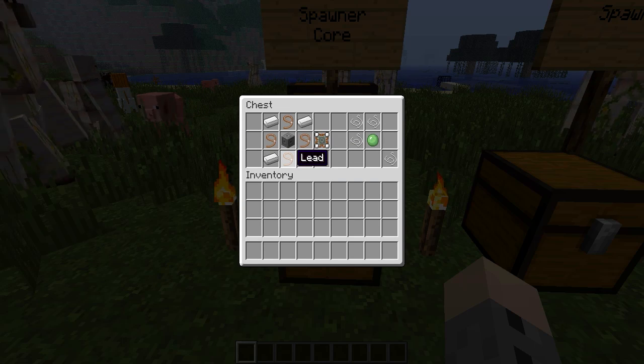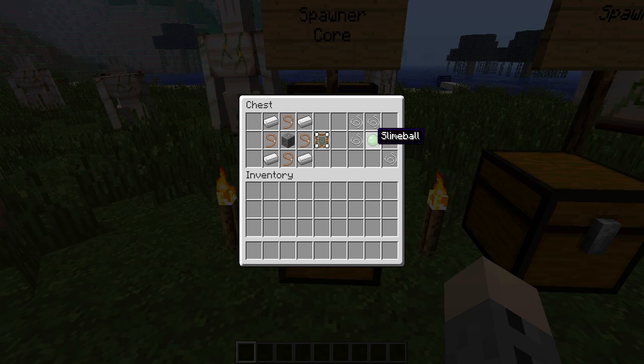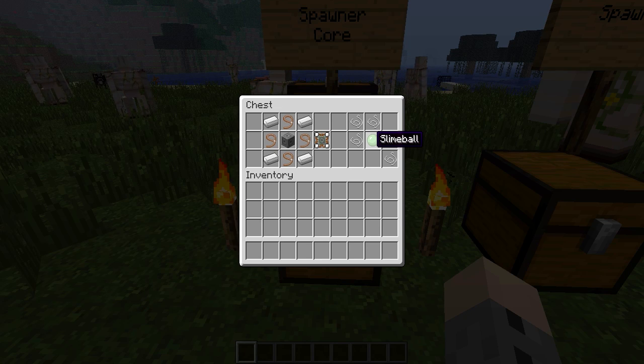In case you've forgotten how to make a lead, it requires four string as well as a slime ball and you are given two leads. So you are going to need at least two slime balls per spawner.